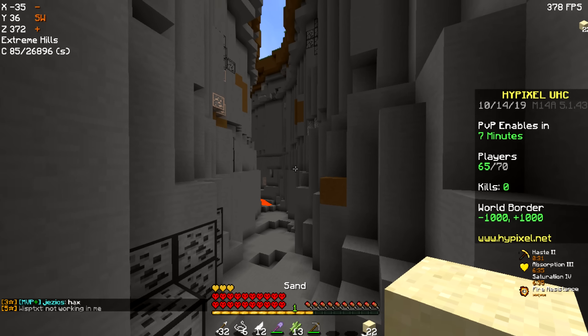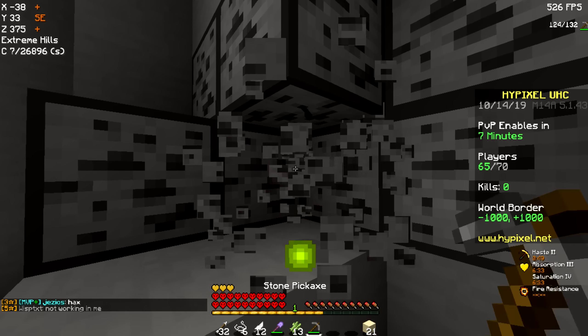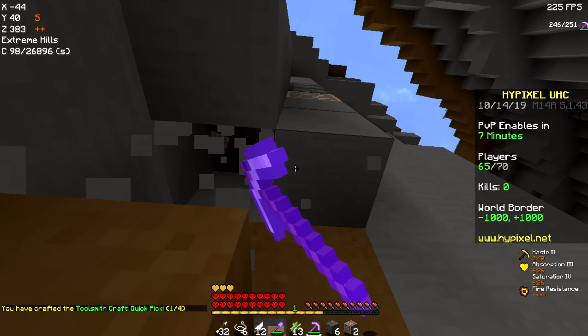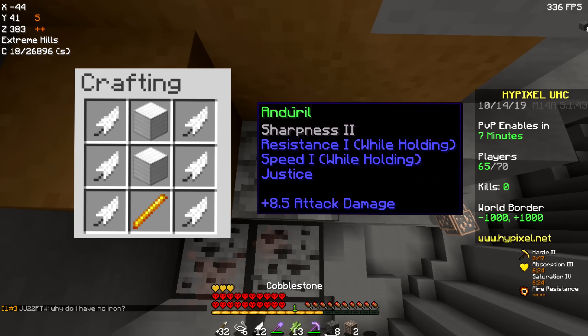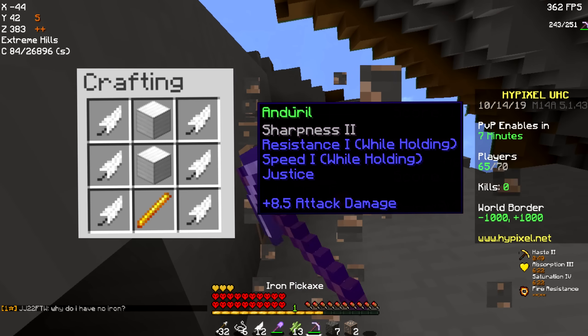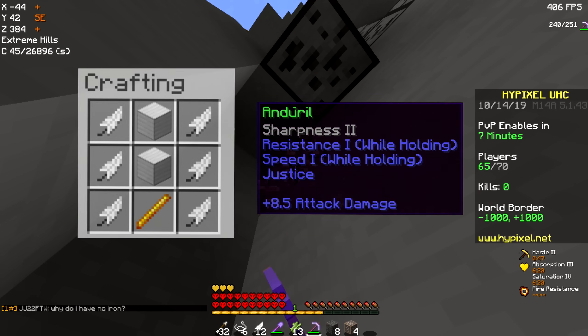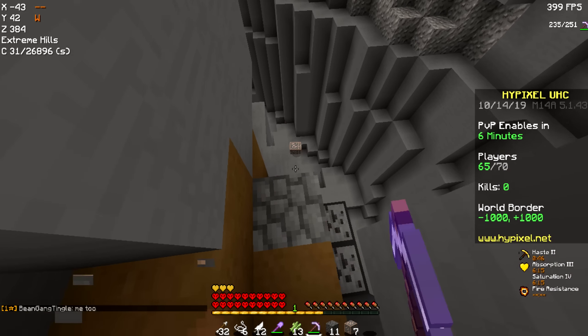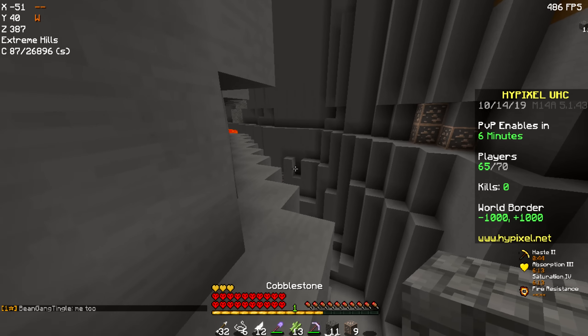Yeah, I definitely think we're going to go for Andriel this game. Just to give you guys a perspective of what Andriel is — basically, I'll put it on screen right now. Andriel just gives you infinite speed and infinite resistance while you hold it, so it's pretty broken. It's a very good item to use right off the bat. So that's probably what we're going to aim for this game, and yeah, I'm very excited to actually get it.